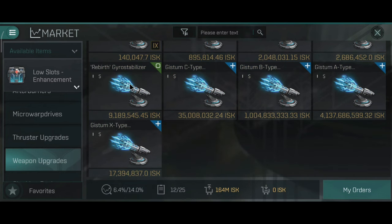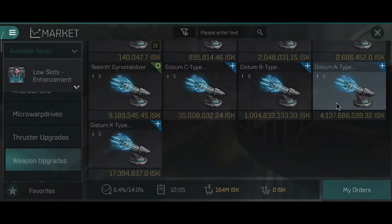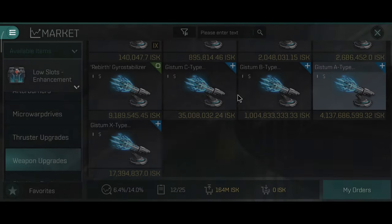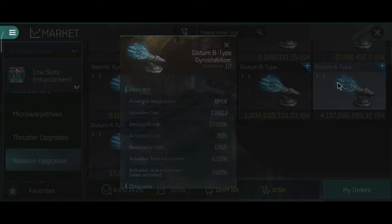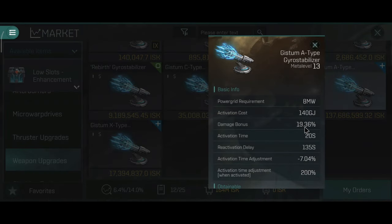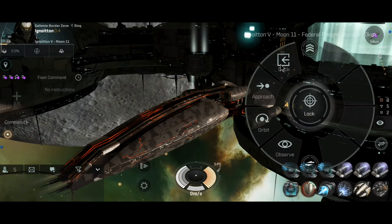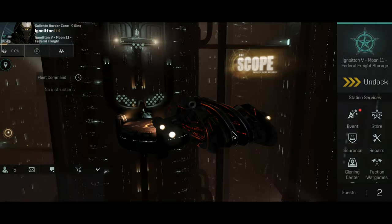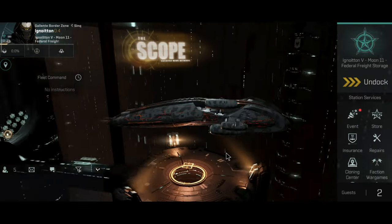I also want to equip B-types and A-types on the Makariel, although they are quite expensive and some of them are actually not available on the market. But as with my other previous primary PvP ships, I like to give them some pretty expensive equipment — basically to maximize the DPS, maximize the tank, and speed. That's what I've been doing for almost every ship I've flown so far, and the Makariel is going to get the same treatment, because this ship does deserve to have pretty good modules. After all, the Makariel did not disappoint so far — it ran really, really well.